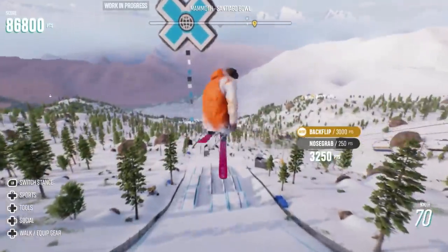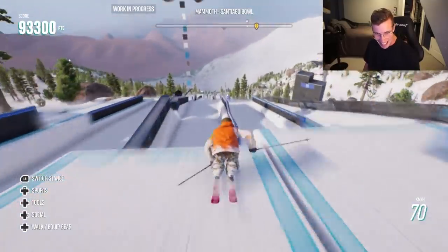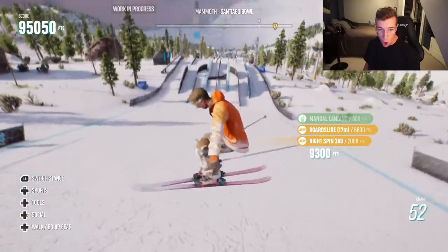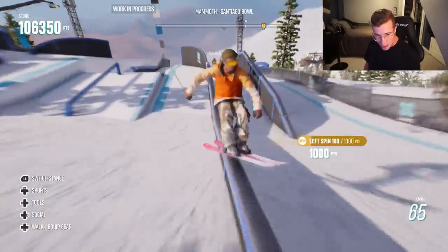All right, here we go. Blasting into the first section. Go for a double backflip nose. Easy money. Lift 450. We did it. Pretz 450 - we did a trick! Let's go. Can I get a 180 50-50 straight up?